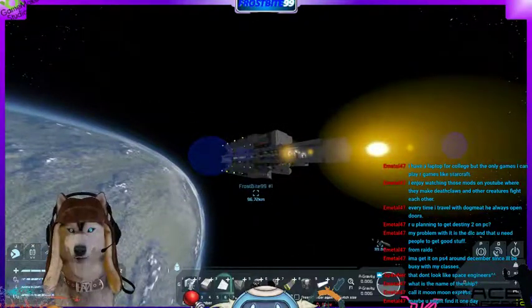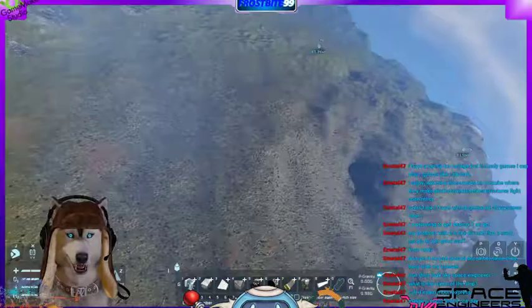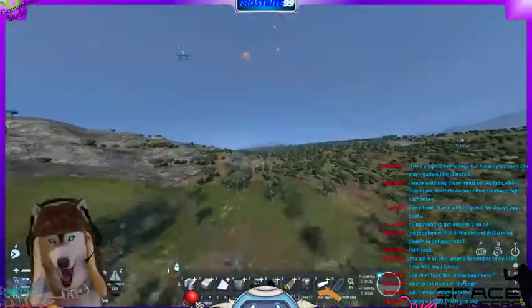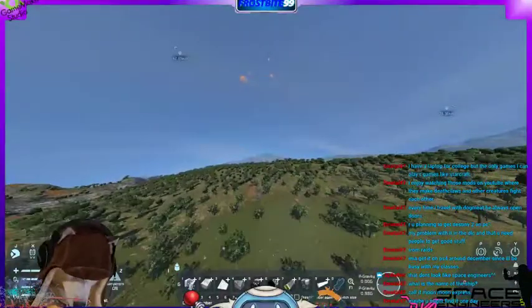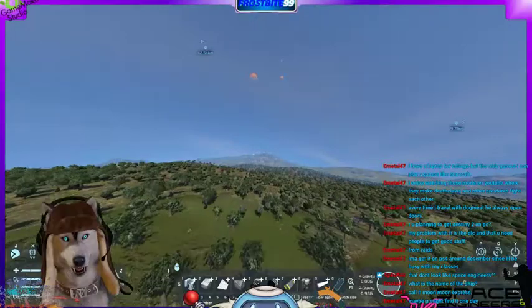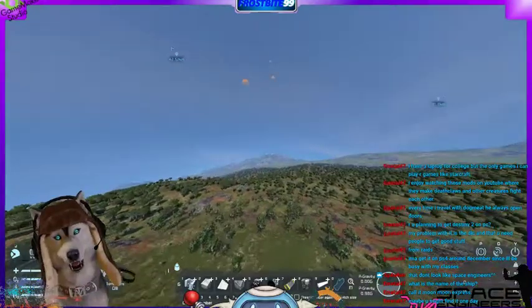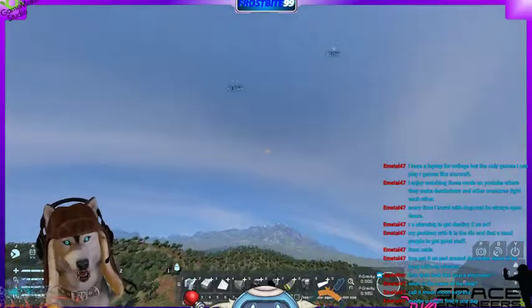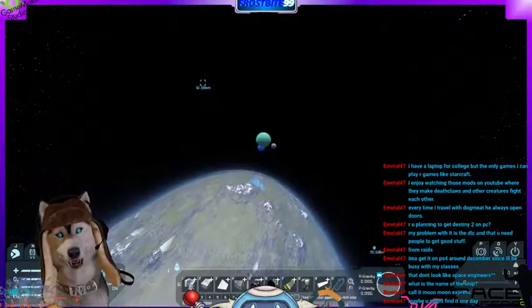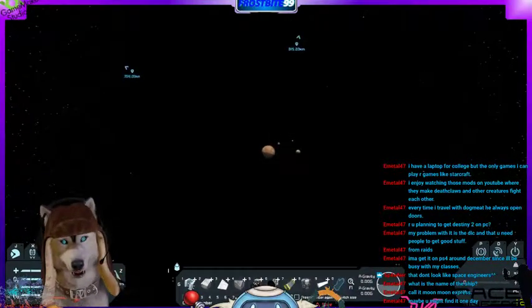Also, if you've never played this game before, the planets are actually legit planets. As you can see here, they are massive — I'm going extremely fast in spectator mode. If I were to go to regular speed, it would take me quite a long time to get around a planet. Up in the sky we have a planet and a moon, and on the other side there are a few more planets too. The solar system I'm in has quite a few planets, and each one is a legitimate planet.